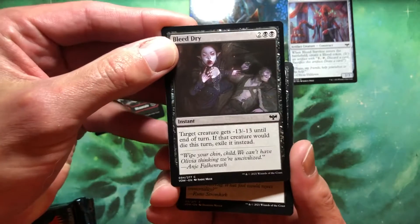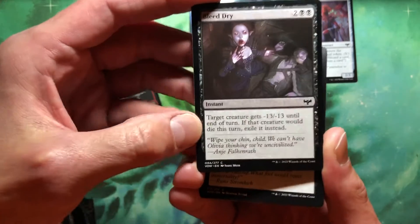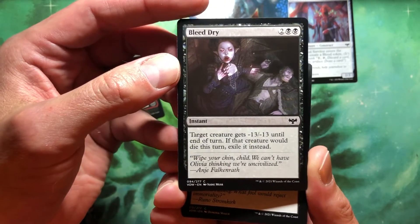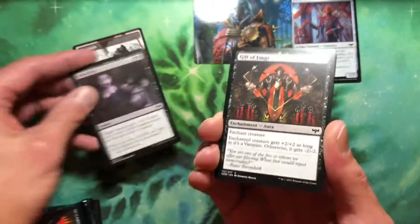Bleed Dry — what is this? Target creature gets minus 13, minus 13, until end of turn. If it would die, exile it instead. It kills most things, and it's an exile. So, good.